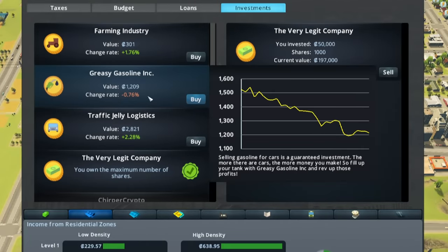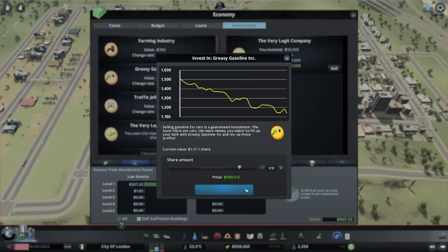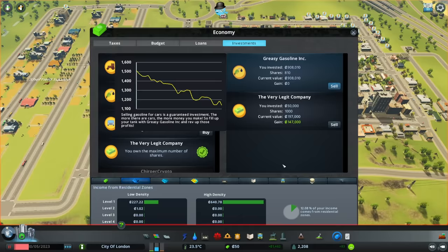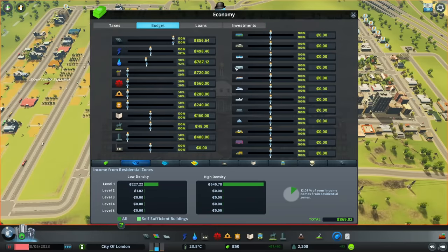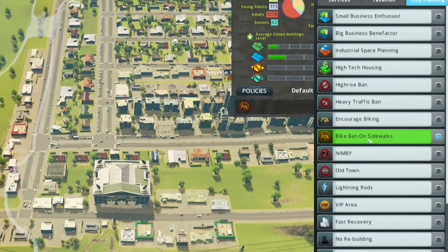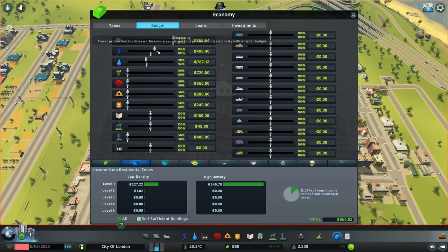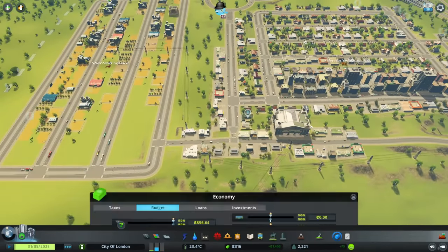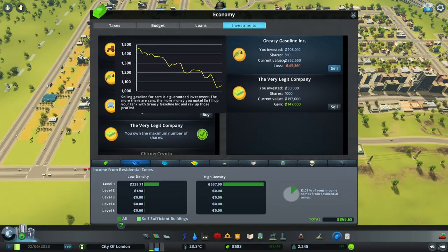It's perfectly balanced. Greasy Gasoline stock price has absolutely crashed into the ground — it's down to being worth just $1,100. This is probably where it's going to stabilize out a bit. So in order to manipulate the market further, I'm going to buy a colossal quantity of shares in this company — 776 shares this time, leaving us with $38,000. Actually, who am I kidding — we're going to buy even more. That's all of our money spent. Next up, we're going to crank back up that road maintenance spending so that more people use vehicles, and at the same time we're going to switch our policy from encouraging cycling to actually banning bicycles on sidewalks.